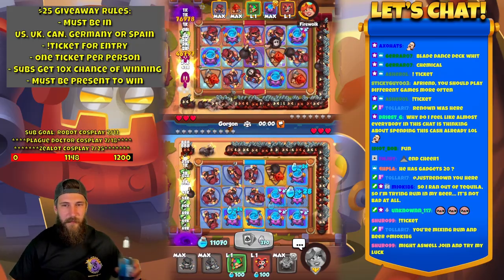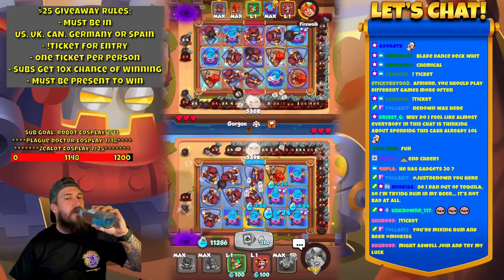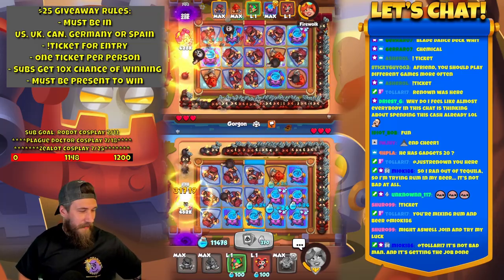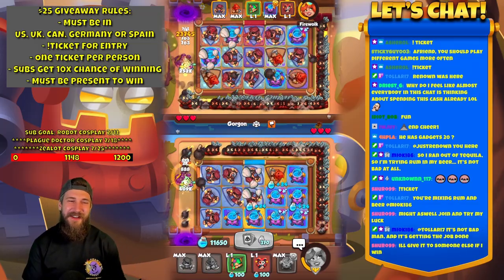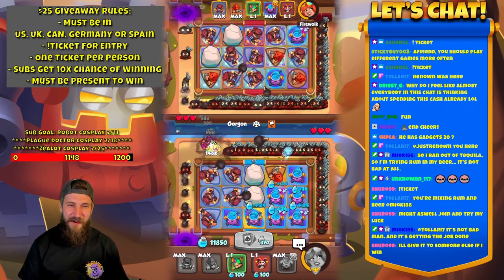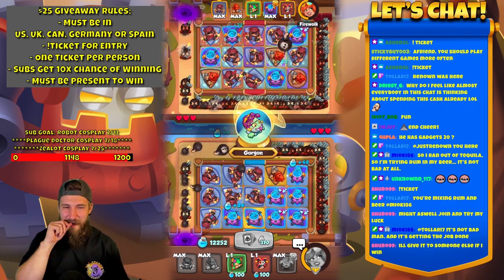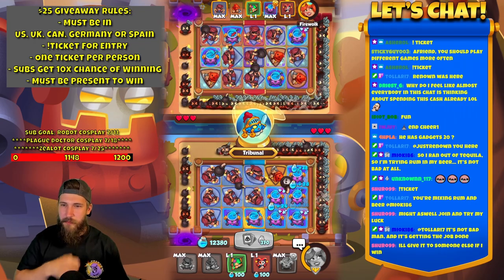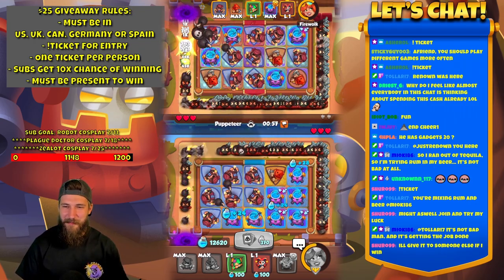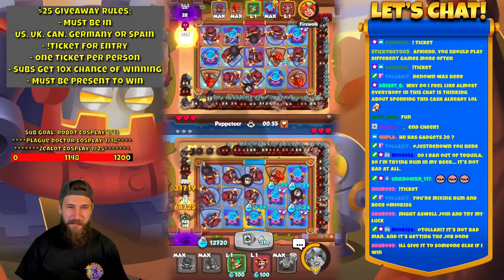Might as well join and try my luck — there you go, figure it out afterwards, right? Get PayPal afterwards. Give it to someone else if I win. Yeah, sure — do that. If you want to do that and see your name pop up, maybe. That's fun — I'm down for it.